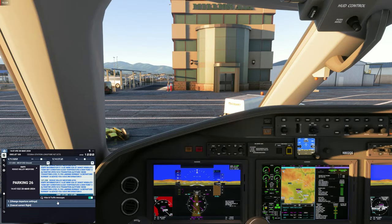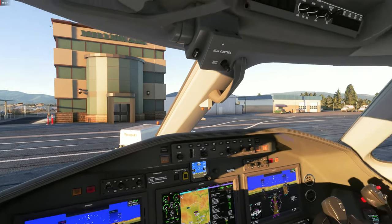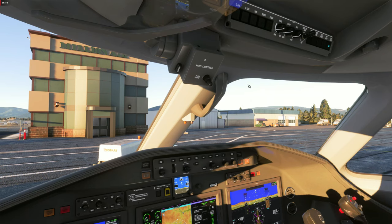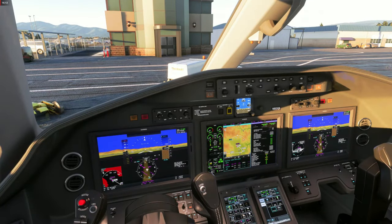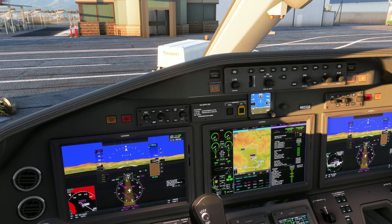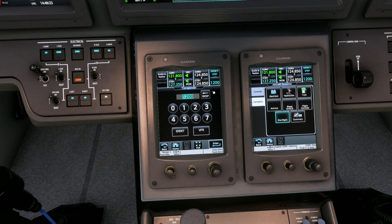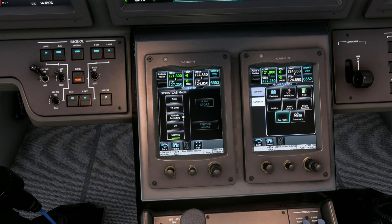Now is a good time to request our flight clearance. Medford Ground, EJet 325, parking 26, request clearance to San Francisco with information X-ray. We're also turning on the seatbelt signs. Clearance received: cleared to San Francisco via JYLUP KSFO November 1, departure runway 14, initial climb FL190, then as filed, squawk 6552. We dial in the altitude — pushing the altitude button switches to fine mode for hundreds — and enter the squawk code with altitude reporting.